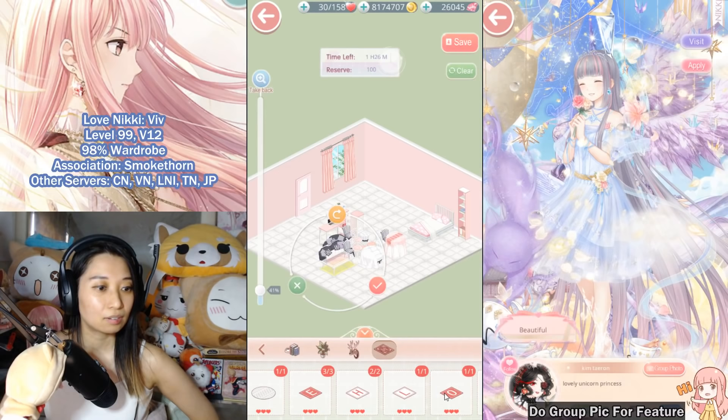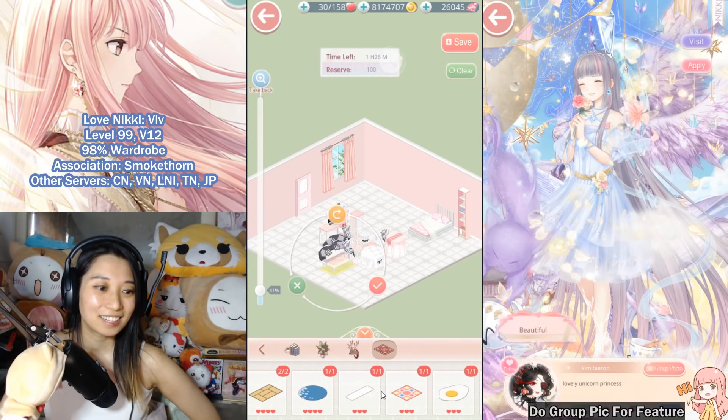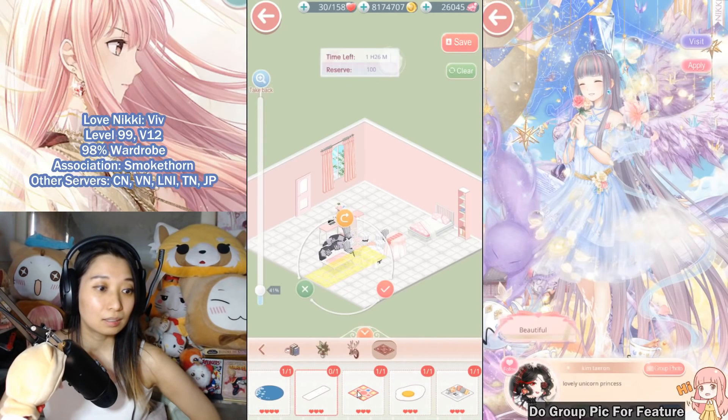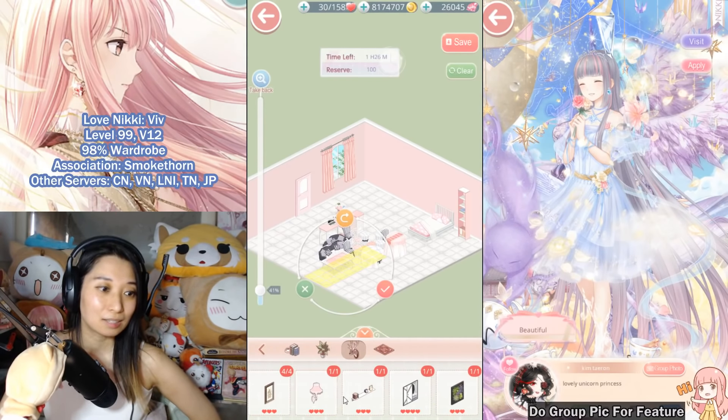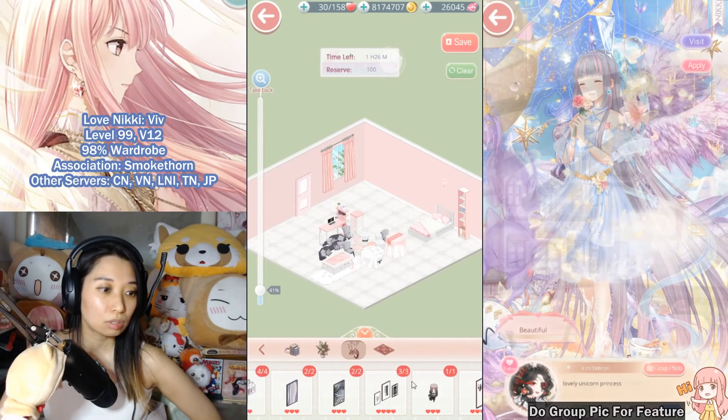I can almost find the item I was looking for but not quite. There's an interesting egg-shaped item but it doesn't really match the room. Let's see what I can put on the wall — oh, this one is pink.